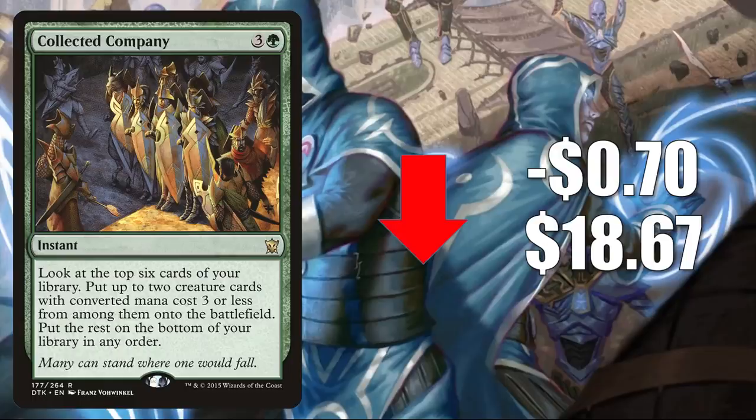Collected Company is in Heliod Devoted Company in Modern, but there's a new companion that could give those decks some life — Lurrus of the Dream Den. That companion could give a lot of Modern decks new life. Right now it's seeing a ton of play in Burn and Company decks, looking very good in Modern as well as potentially Legacy and Vintage.